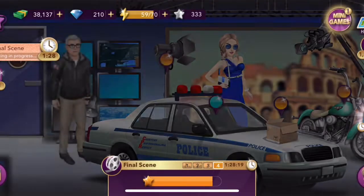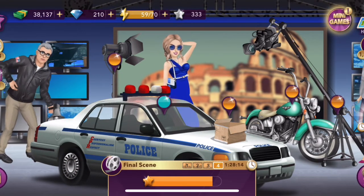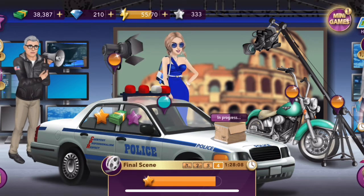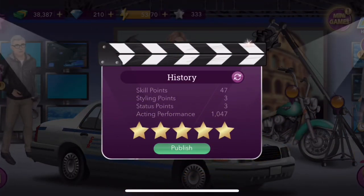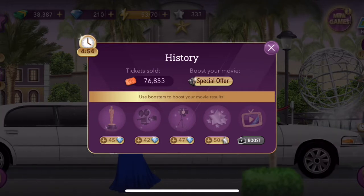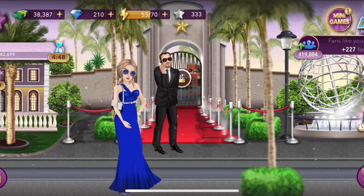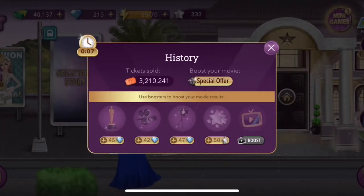We're going to go to the movie set and you can see I'm on the last scene of this movie. We're going to finish it off so I can show you the tip. We're going to name it 'History', publish it, and then you want to wait until after the tickets have sold and you collect your reward. We're going to wait the five minutes. Our movie is finishing up right now — we have five seconds left and then we're going to collect our rewards.